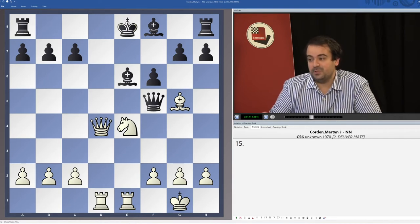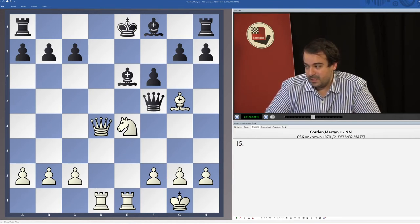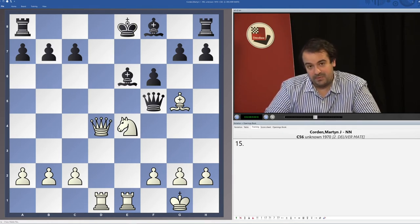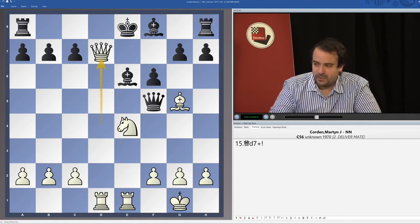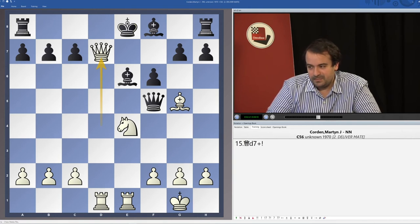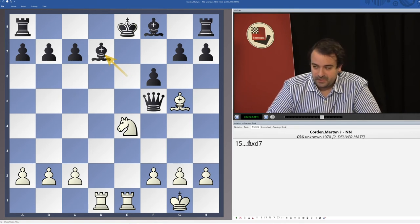In all examples in this chapter, the opponent's king will be weak and we're going to punish it. The solution to the introductory example is a brilliant queen sacrifice found by Cordon against an unknown opponent, which generally means the game was played in a simul — a brilliant combination especially for a simul game that is easy to miss. White sacrifices the queen on d7. This chapter will be full of sacrifices since we're looking for mating combinations.